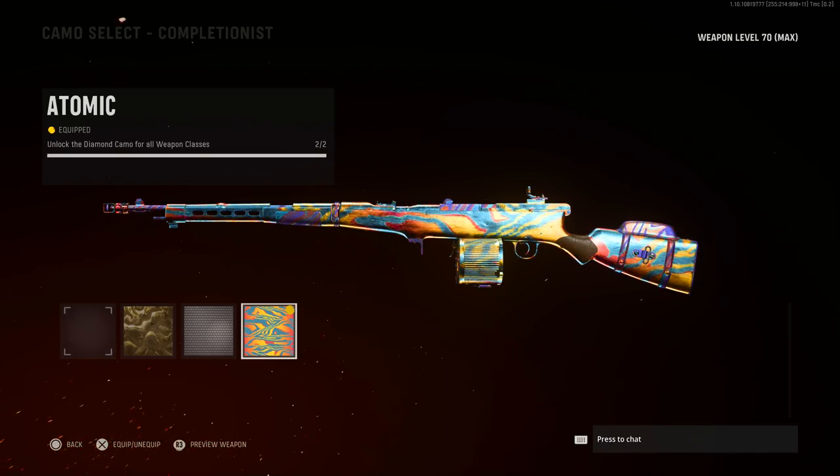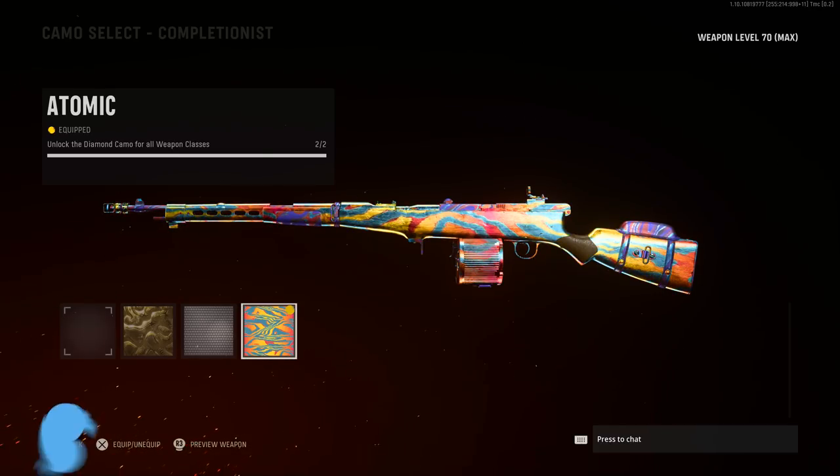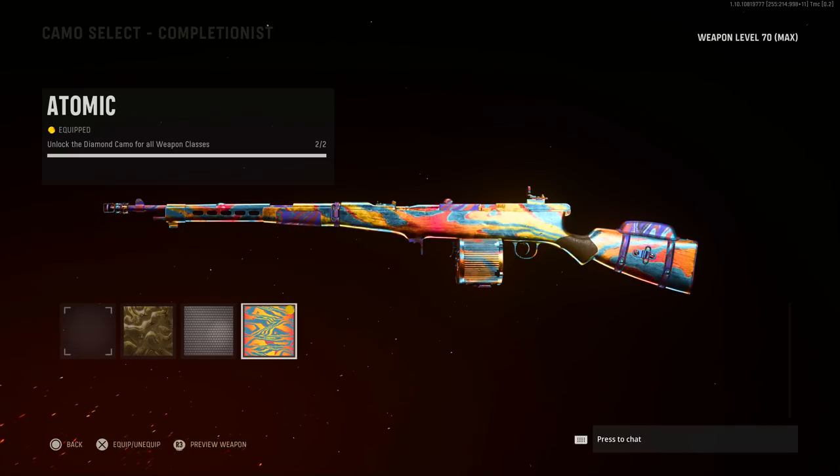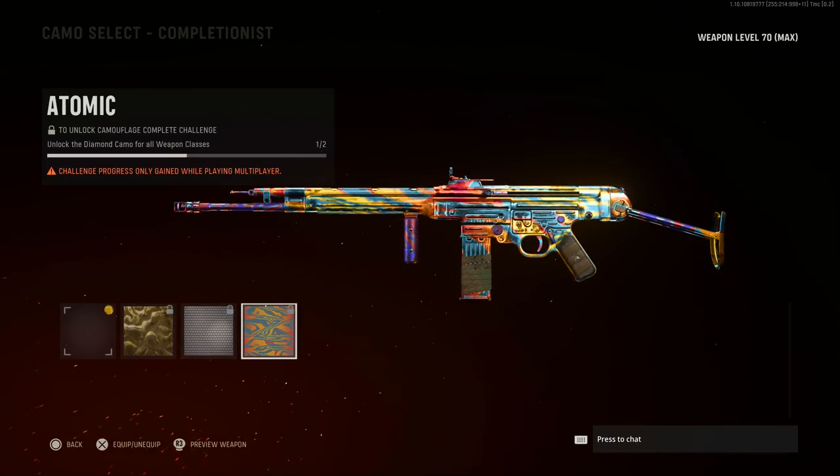Secondly, when entering the camo grind, note that getting Diamond for each category only requires the base number of weapons to be completed with Gold camo per weapon category. As the year goes on, you can pick and choose what weapons you want to do — we can already do that with melee weapons. For example, the game launched with seven assault rifles, and Diamond only requires seven assault rifles completed with Gold. With eight ARs available now, you only have to do seven. I ended up skipping the STG because it was bugged.